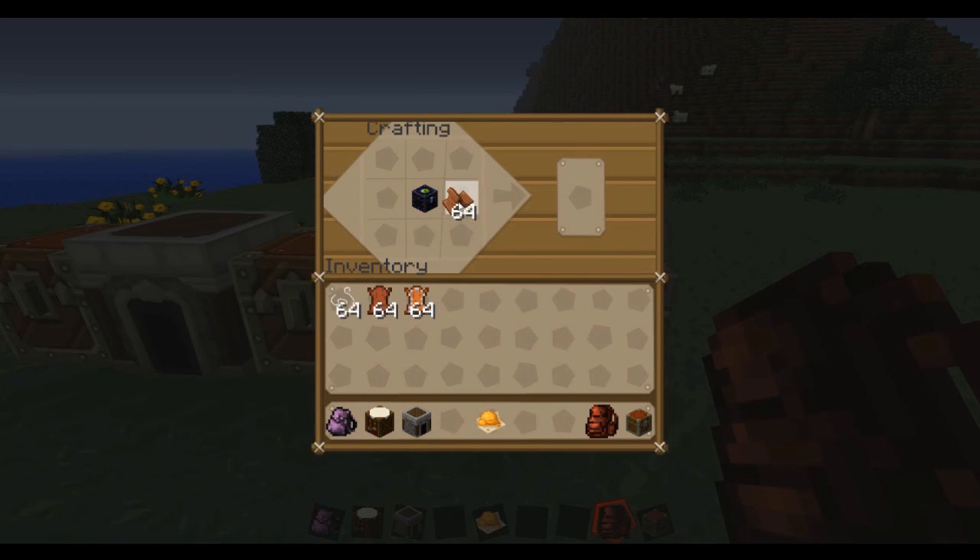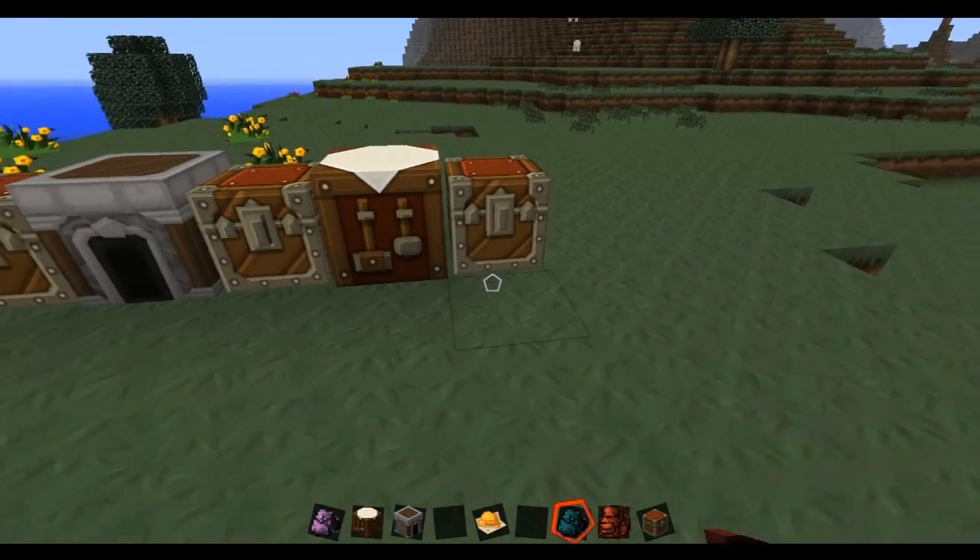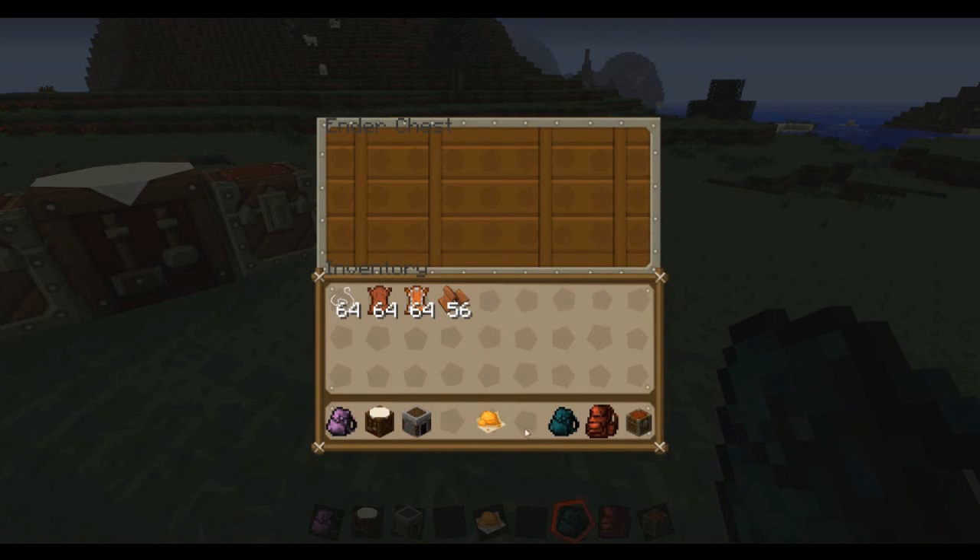To craft the Ender Backpack, all you're gonna need is regular leather and an ender chest. Put the ender chest in the middle, with leather all the way around it, and you will have yourself an Ender Backpack. This is really useful — let me show you.